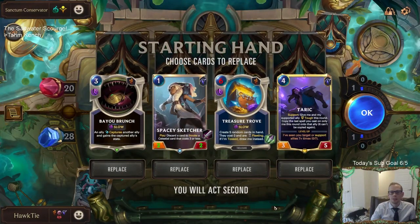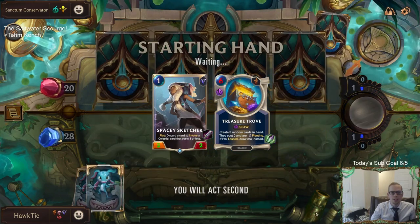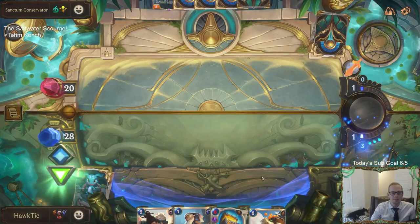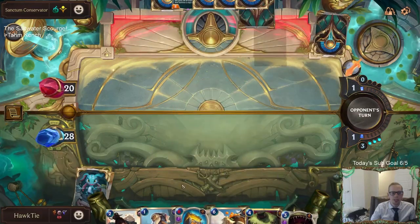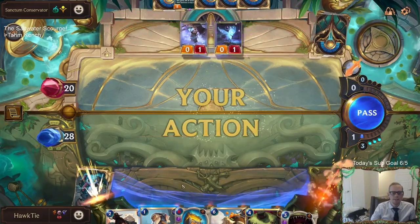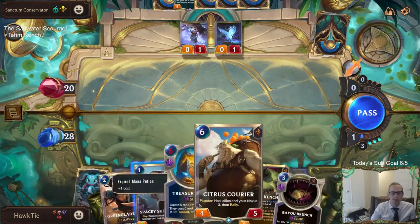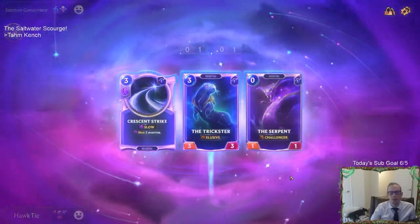Treasure Trove! This is a good opening hand. There's our Tahm Kench ability - we get that immediately. I want to play Spacey Sketcher but I don't really want to discard any of these things. I guess I'll discard Citrus Courier but I don't know if I should be doing that. They get the attack token first - that's different.